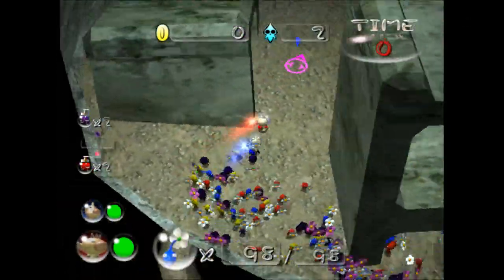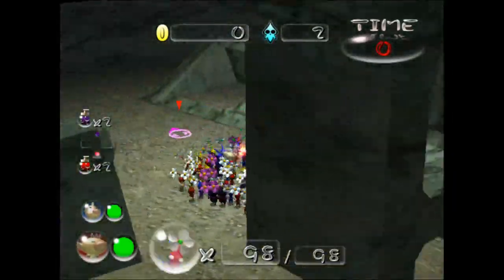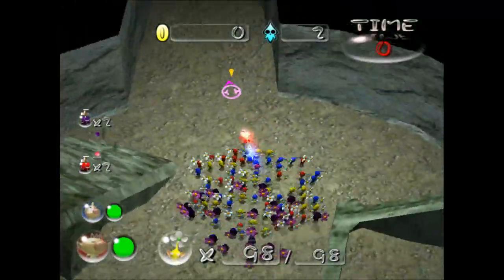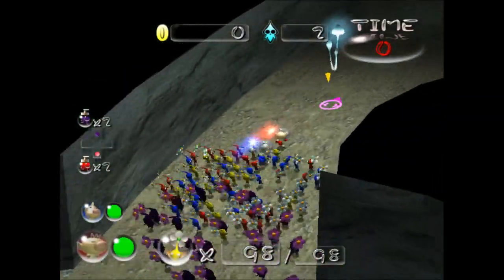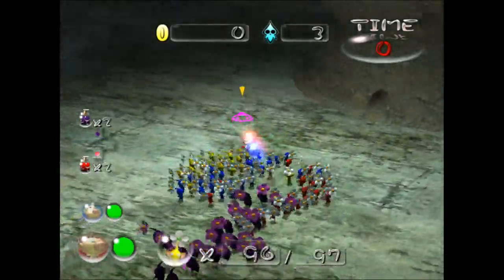You can throw yellows on top of the Cinderblock. I'll probably have a treasure that spawns up there. The view right now is my collision map, because this isn't really finished — it's just kind of me testing. You got Pikmin falling off the side here.